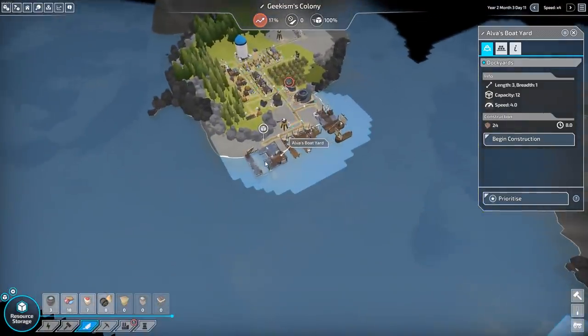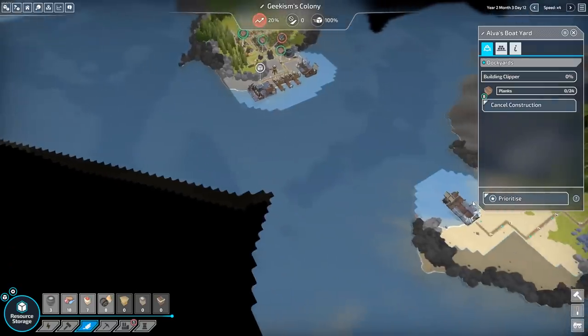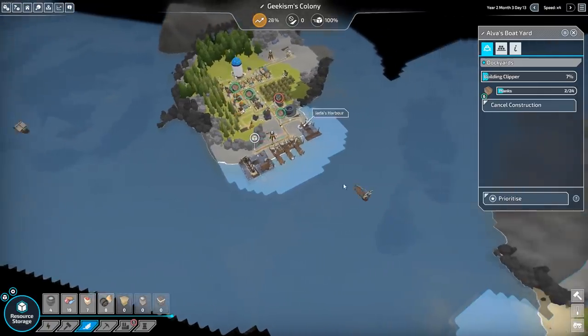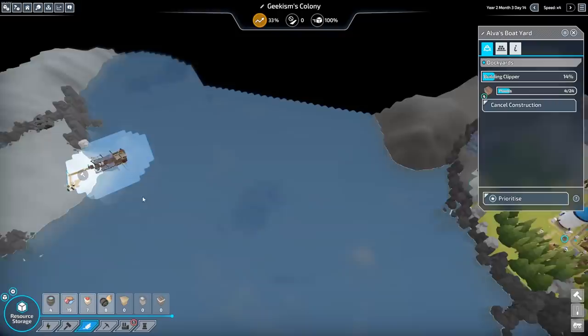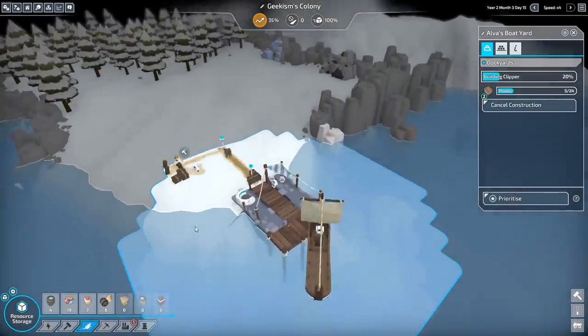Let's get another boat being made, because we're going to have to set up one from here to here that will shift coal, basically. Here to here for wood, here to here for wood — and other stuff coming back of course. Otherwise it's mostly going to be that little sort of triangle of deliveries. That's pretty good.